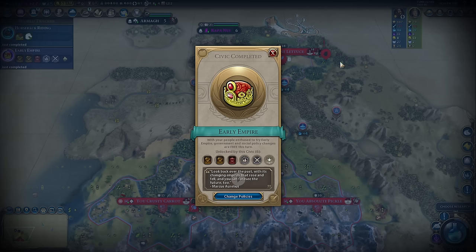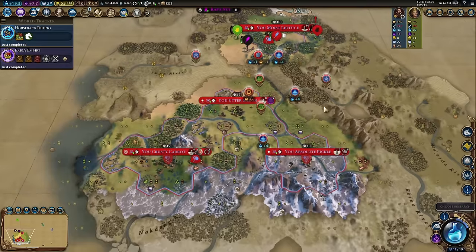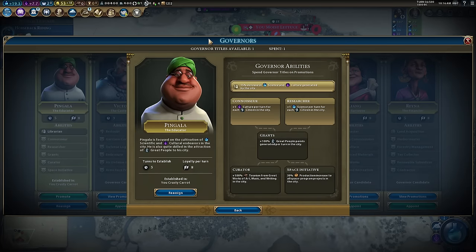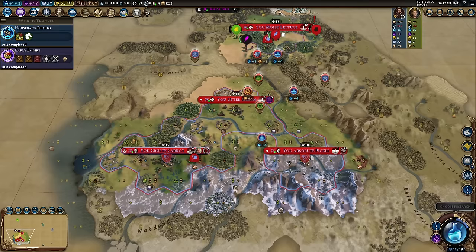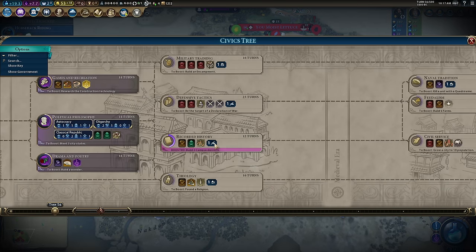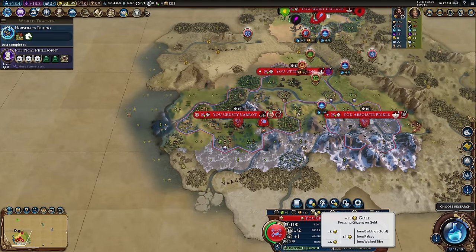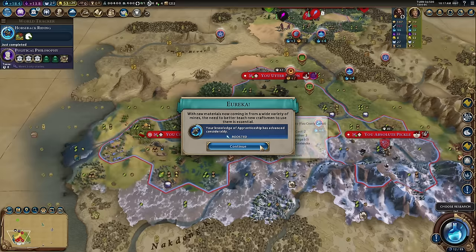It is turn 56 and we have Early Empire — which means a few things. Firstly we now have access to the Colonization card: 50% production towards settlers, that's a big deal. I can now get my second promotion on Pingala. We're going to get to 100 science by turn 100 so we'll need Researcher, but I'm going to go Connoisseur to start with — it's much more important that we get as much culture as we can as early as we can. Not only does it get me more governors, but it also gets me to Recorded History faster. See how it currently says 14 turns and 12 — now it's 8 and 7, because we've just jumped our culture from 7.7 to 13.8.